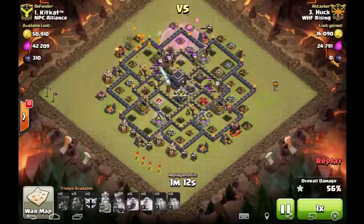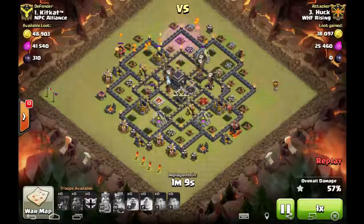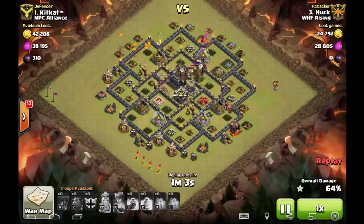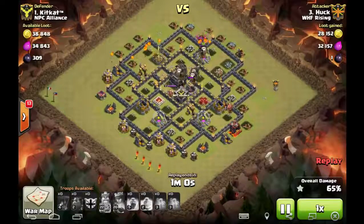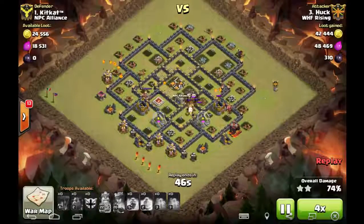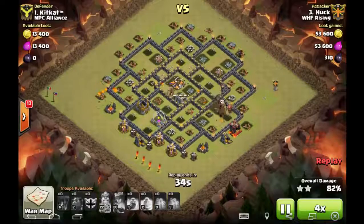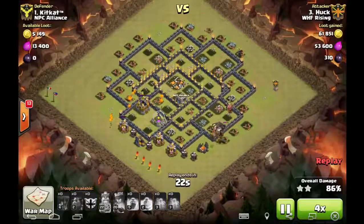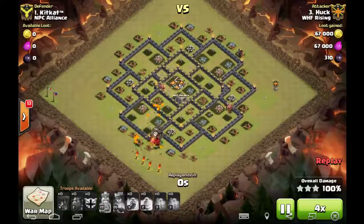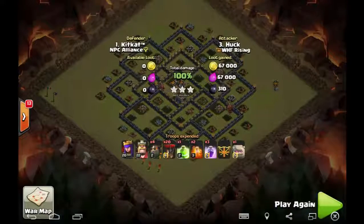Three lava hounds are making their way toward the last air defense. He holds three loons back — one hound pops, the second pops, but the third doesn't pop, leaving lava pups to clean up on top. He drops the rest of the loons to help with cleanup. If that third hound had popped it would have shaved about 30 seconds. Both Danker and Huck did a great job — it's one of the pluses of a perfect war, being able to try different strategies on the same base.